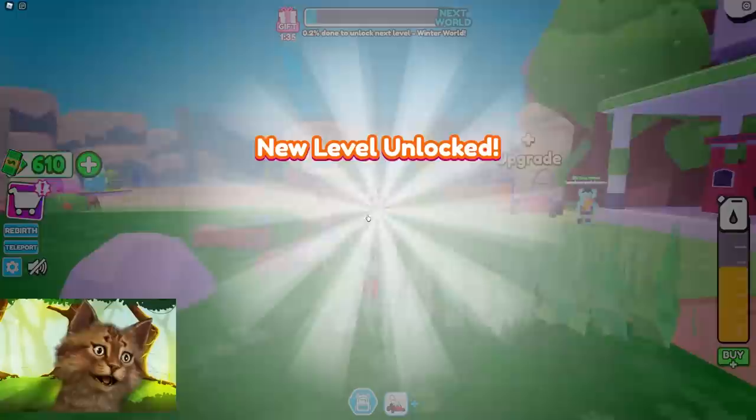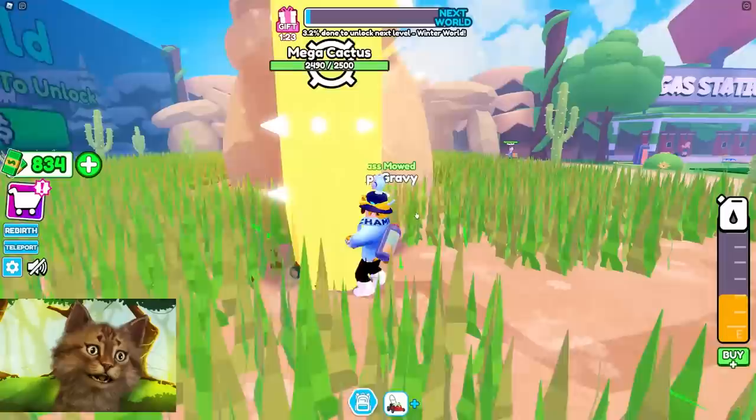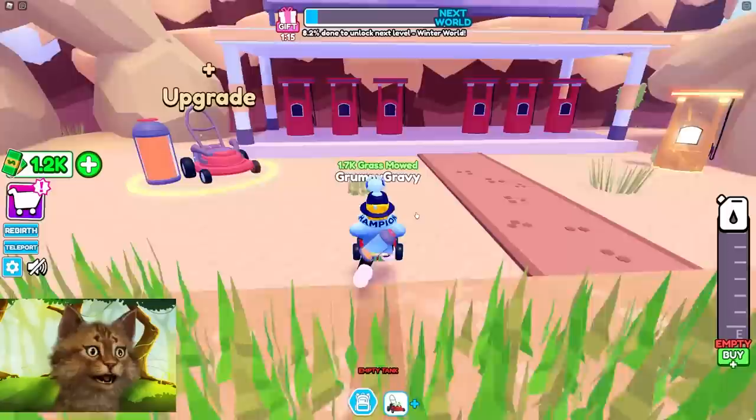Wait, I might actually have it - unlock! How do I unlock this? It says mow 1.1k - there you go, we did it! Dry Desert, we made it! Here's the egg. We gotta grind a little bit for that egg. A golden cactus - that's gonna take a million years.